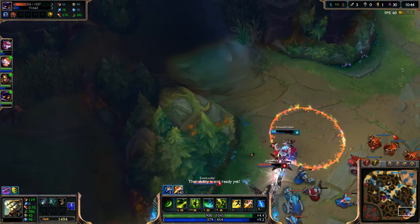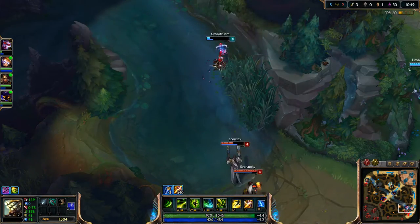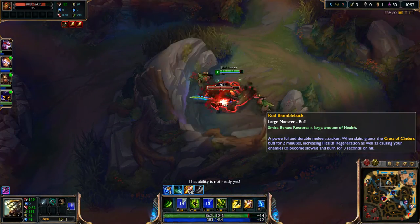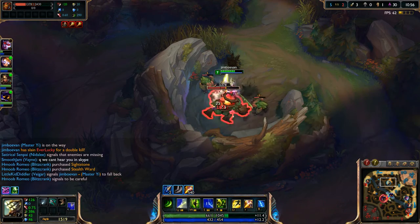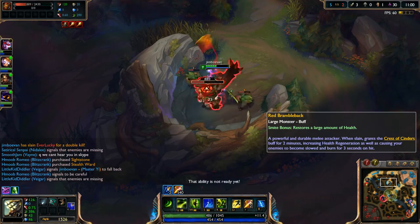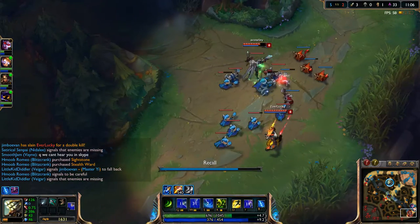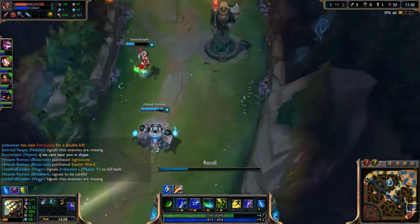I'll go back to get my red buff. It looks like bot's one of the most troubling lanes right now, so I'm probably gonna do a little bit of camping bot. But before that I'll get my red, and after I get my red I'll go ahead and recall because my red's almost done. Smite's just done. Then I'll go down here and go ahead and get a double kill there — then I should be good.